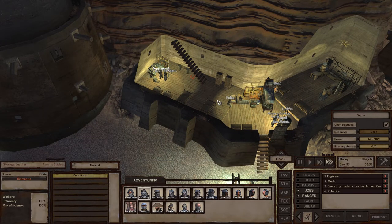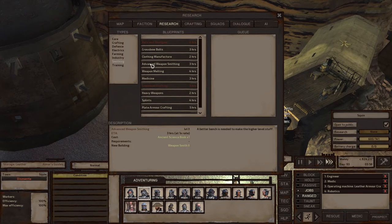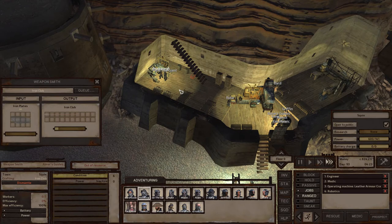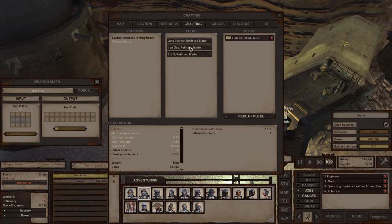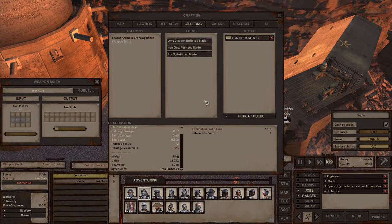Aside from item storage, leather armor crafting allows you to make the leather armor crafting bench that you see Holtberg working at right now. I don't recommend you pick up basic weapon smithing yet if all you care about is profit. The only reason I recommend people pick up basic weapon smithing now is because of how useful it is later in the game. You won't be able to make any profit through weapon smithing until you purchase advanced weapon smithing. You can see refitted blades here — they get 258 sell value and cost 2 iron plates each. You usually pay about 115 cats per iron plate, so you barely make a 10 cats profit.